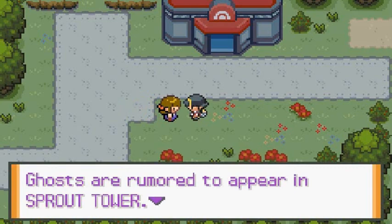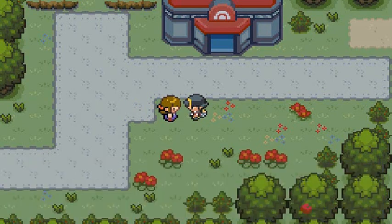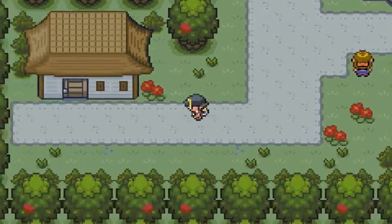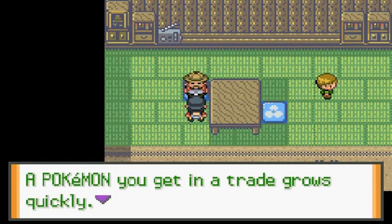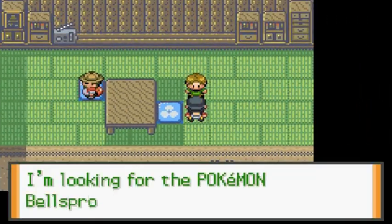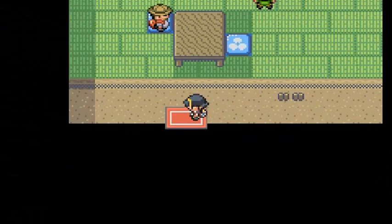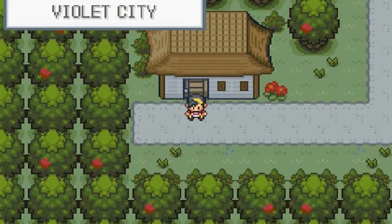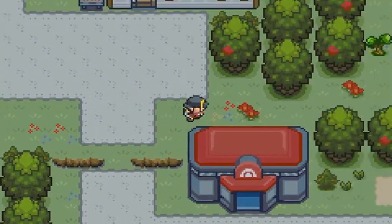Ghosts are rumored to appear in the Sprout Tower — normal type Pokemon moves have no effect on ghosts, which is true. I wonder if this guy still trades an Onyx for a Bellsprout. You need the right badge otherwise it will disobey you. Yep, this person still trades an Onyx for a Bellsprout.